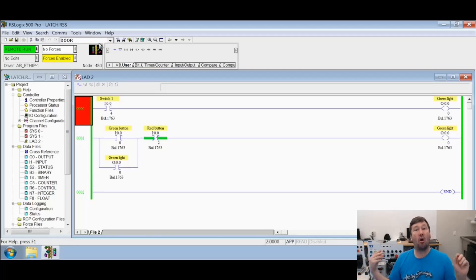Whichever one you think it is, why do you think it is? What will happen when switch one is turned on? What will happen when switch one is turned off? What will happen when the green button is pressed? What will happen when the green button is released? And what will happen when the red button is pressed while switch one is on? Those are the basic questions. Please pause your video, go check that out, and come back and hit play again.